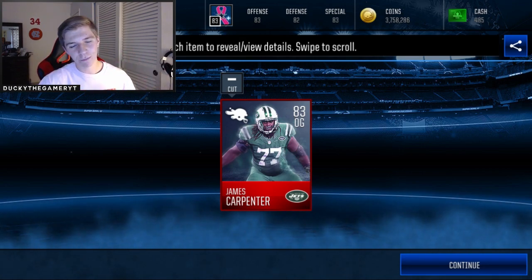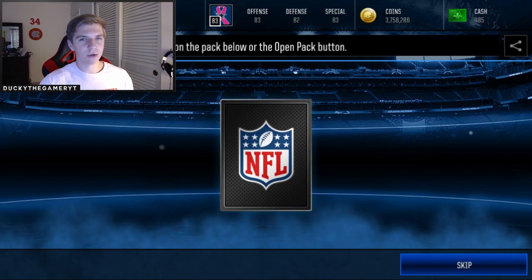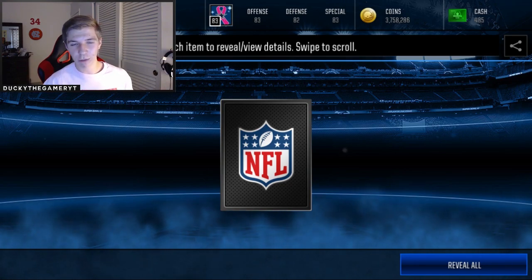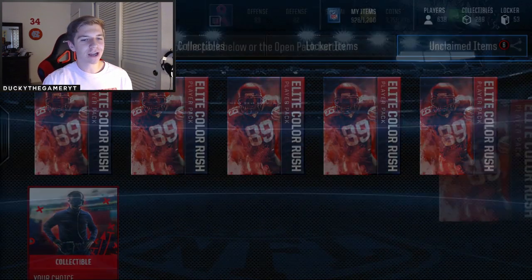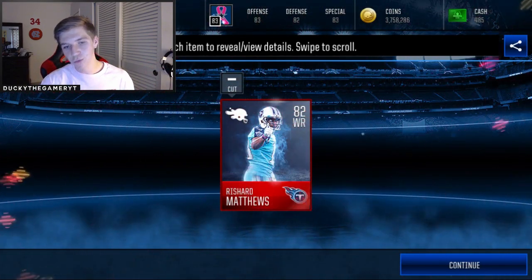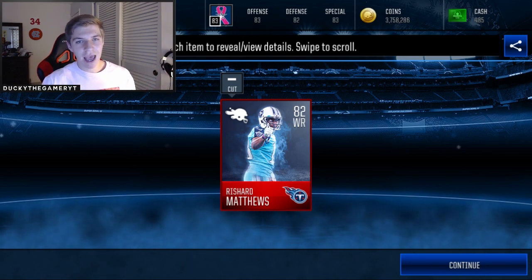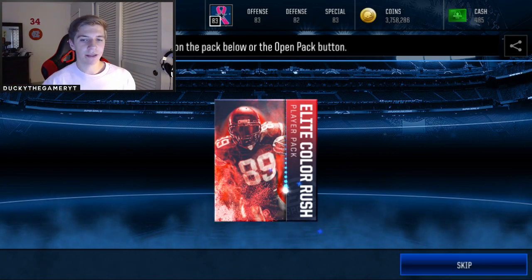At this rate we might be able to pull an 86 — probably not, but it would be cool. I think the Cowboys have a wide receiver, the Buccaneers have a good player, and maybe the Cardinals have a good running back — don't quote me on that. Boom, 82 Orlando Scandrick again — why, out of 32 players, do I pull the same guy twice? Next — 82 Richard Matthews; I already have him on my team from yesterday's shopping spree. Only four packs to go.